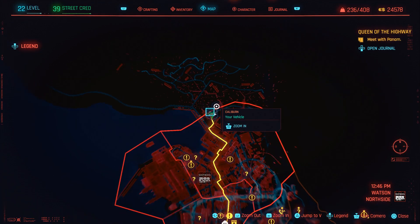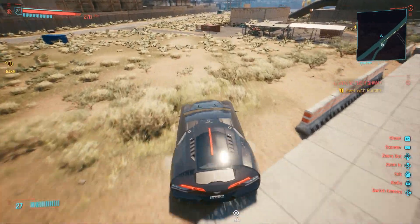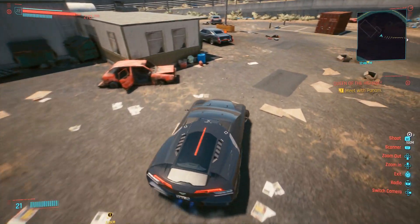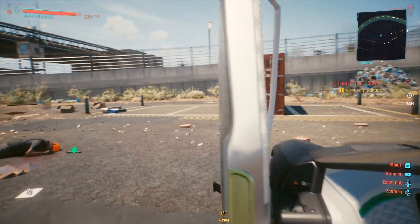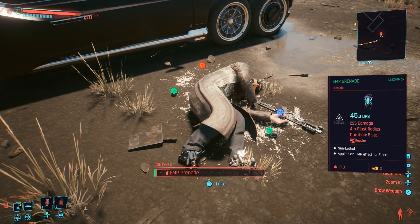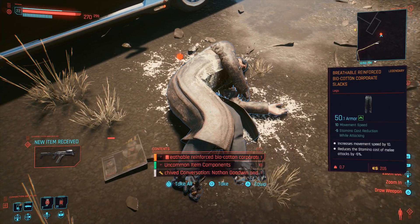Next up, we got another pair of pants. Once you get to this location on the map, you will have to drive into the desert for a little bit until you come up to a small parking area. You'll see a dead body on the ground — just walk up to him and he has some legendary pants. These only had two mod slots, but you should be able to get up to three mod slots on all of the pants.